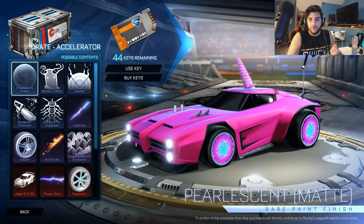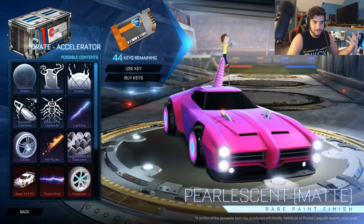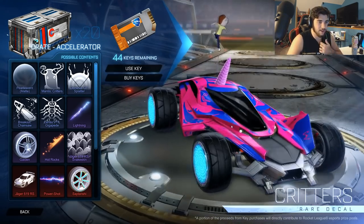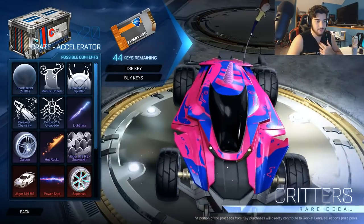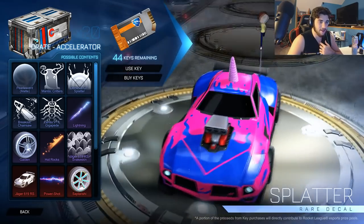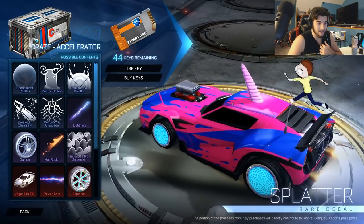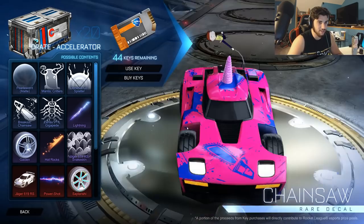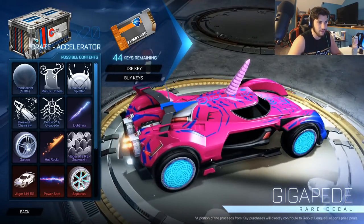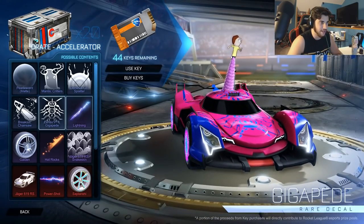But let's get into the crates. So first of all, we'll just look through all the stuff in here. The first thing is pearlescent matte, which is basically just a paint that is pearlescent and matte. And then we have a mantis skin here — it is mantis critters. I think it looks pretty cool, it's a little bit of an interesting looking skin; I don't know exactly how I feel about it. And then we have Dominus GT Splattered, and I actually like this skin a lot; I'm really excited to see it painted.